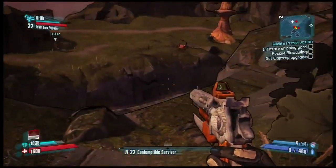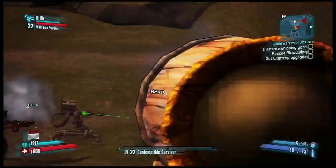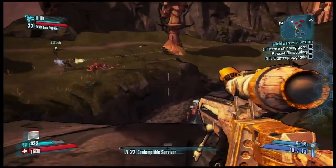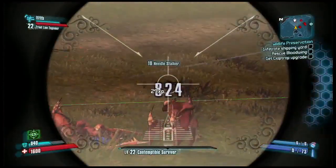Handsome Jack and Hyperion have basically got their hands on a lot of Iridium, and now they're just trying it on everything, because you can use Iridium to make E-Tech weapons — these crazy, awesome alien weapons. Basically they're using Iridium to experiment on all these creatures, and this is just a big torture facility for all these creatures, and we've got to make sure we get Bloodwing out of there.